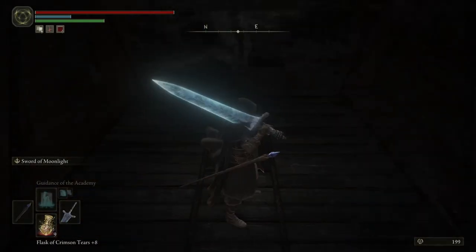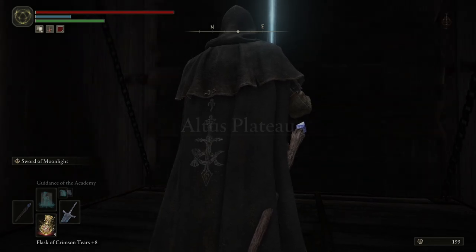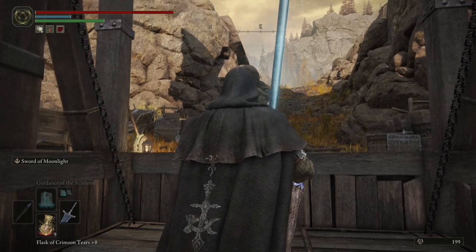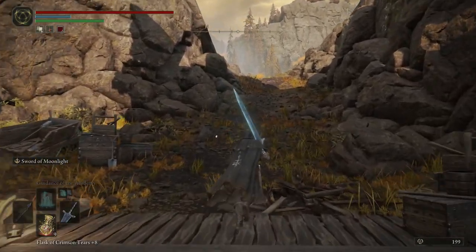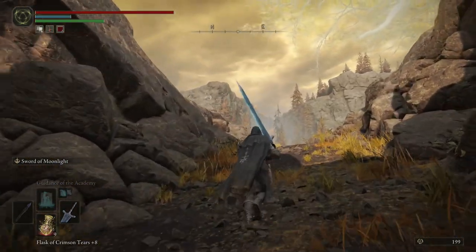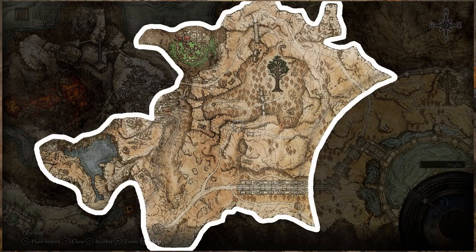Hello everybody, welcome back to the One Point Exploration series. We're finally moving on to some of the major areas of the game — the Altus Plateau. This will exclude the Capital Outskirts, Lyondell, and Mount Gilmer. The map is a little ambiguous as to which parts belong to Altus, but I'll show you an outline of what we're going to discuss today. Stay tuned to the end of the video if you want to help decide which area comes next.